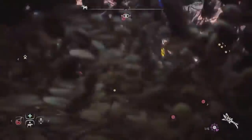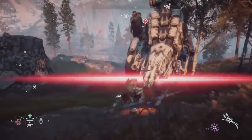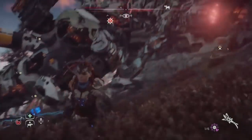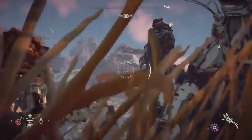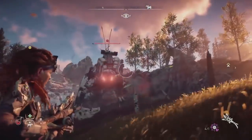What you can do with this weapon is send out a sonic blast and remove components from the enemy. That's really handy for fighting them because they simply can't use those components anymore. And especially against the Thunderjaw, it's super handy.